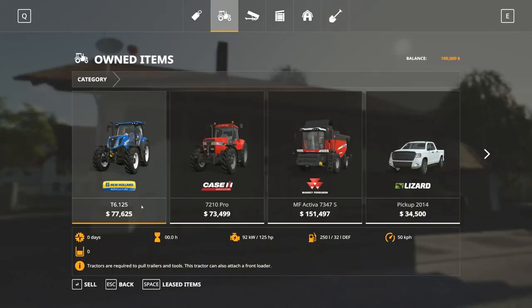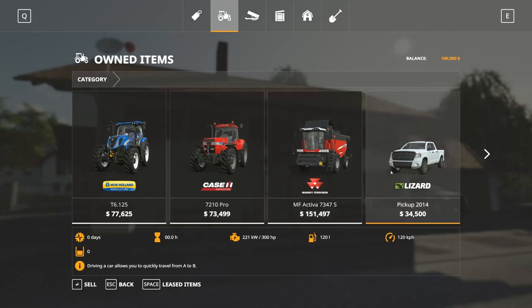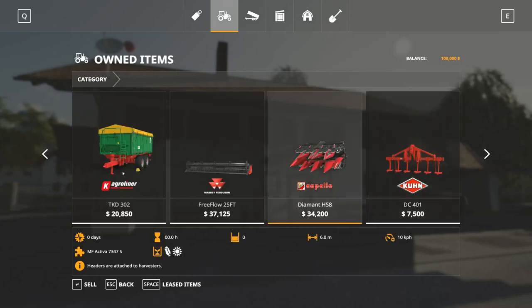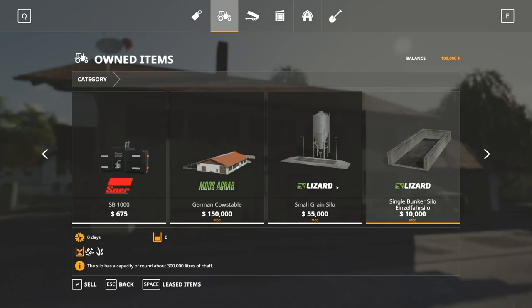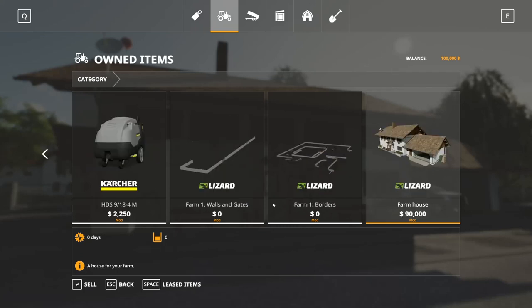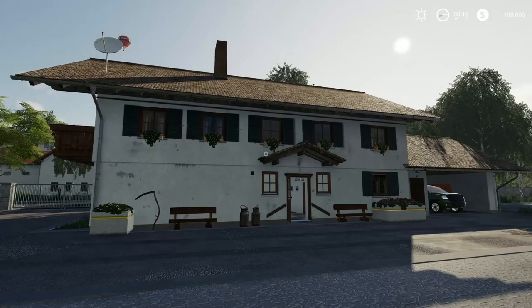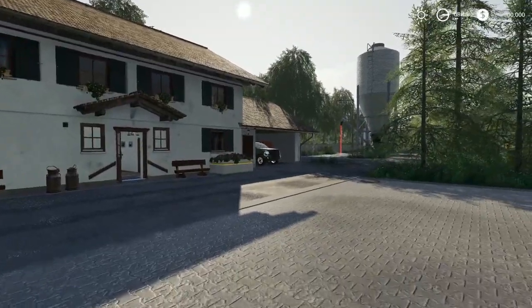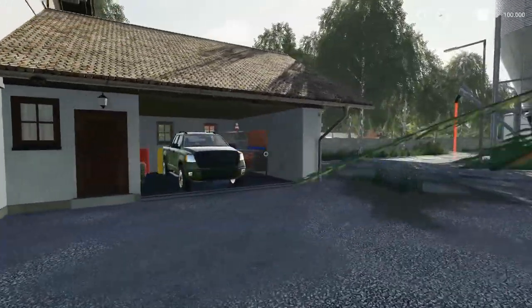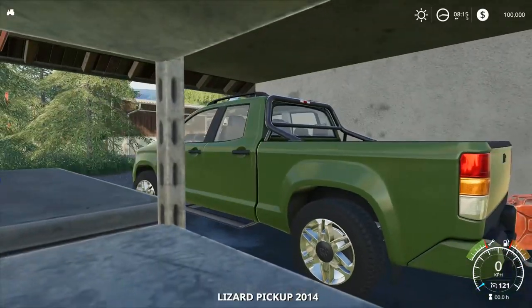So if we go to the Garage, we start out with different kinds of equipment. We have a T6 125, a 7210 Pro, an MF Activate, a Lizard Pickup 2014, a TKD 302 — that's a Wacken — Free Flow, and different kinds of headers. So we have a lot of options for startup in this game, which is, in my opinion, pretty nice. And I think that's my whip standing in here — that's my Lizard Pickup.